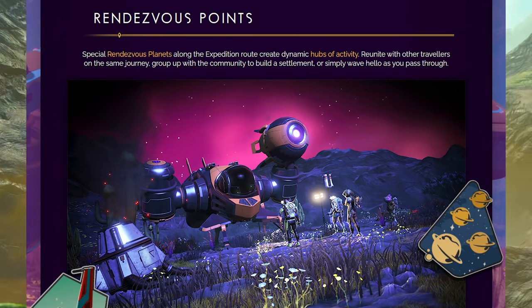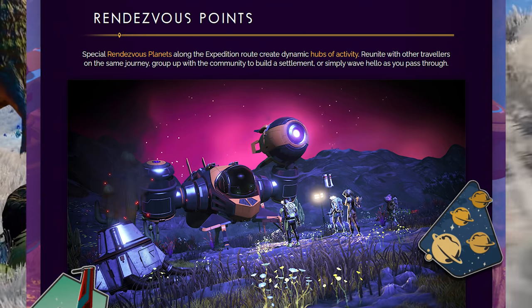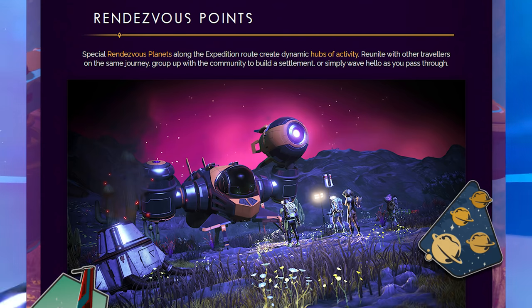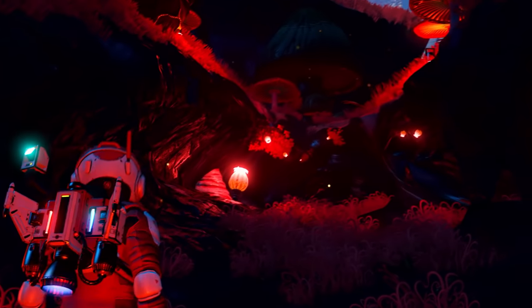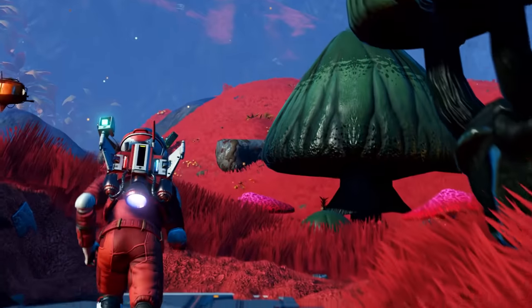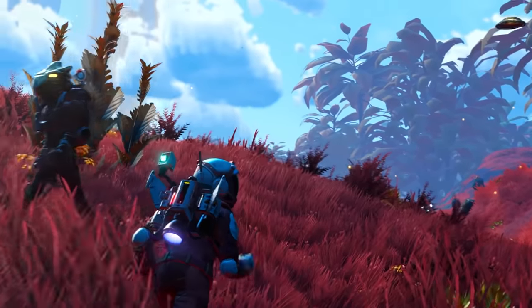Rendezvous points: special rendezvous planets along with expedition routes create dynamic hubs of activity. Reunite with other travelers on the same journey, group up with the community to build a settlement, or simply wave hello as you pass through. There are actually going to be certain missions or tasks that bring everyone together so we're all on the same planets. Now that's going to be part of the expeditions - that is really cool.